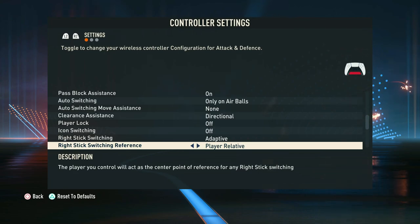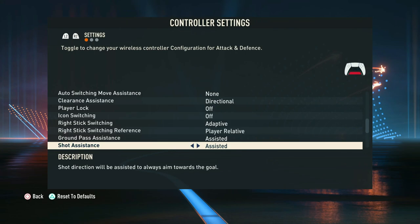In terms of switching preference, we like to have it on player relative — with your right stick the player is the center, so if you want to switch up all you have to do is flick up on your right stick and it will switch in that direction. We recommend using player relative ahead of ball relative.